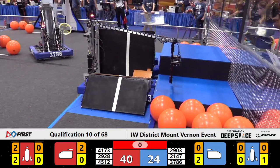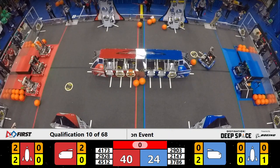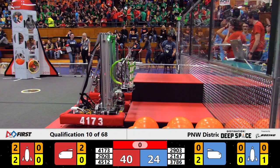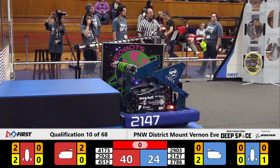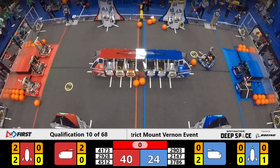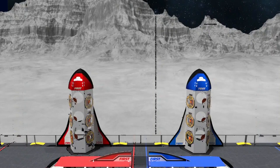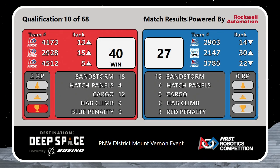So the score, you can see on the screen, but we're going to come back and review that score after the referees make their final inputs on their consoles. And we'll be back with the final score momentarily. Your attention to the scoreboard — it's the Red Alliance bringing it home with a score of 40-27. All members of the Red Alliance climbing higher in their rankings. Congratulations, Red Alliance.